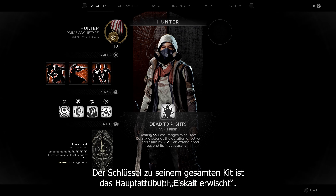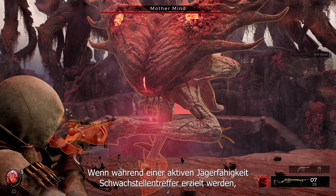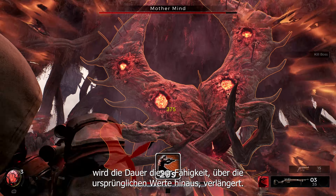The key to their entire kit is the Prime perk, Dead to Rights. Scoring range weak spots while a Hunter's skill is active extends its duration, even beyond its initial values.